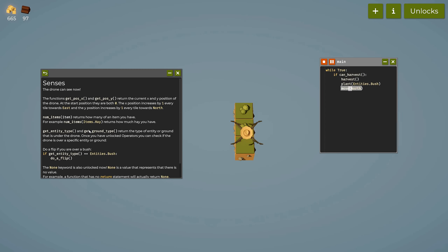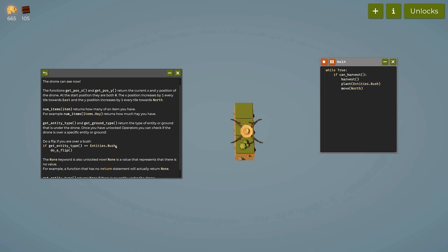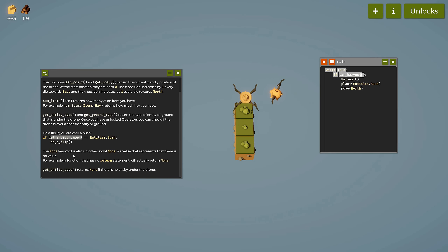We also have get_entity_type and get_ground_type, which return the type of entity or ground under the drone. Once operators are unlocked, we can check if the drone is over a specific entity or ground type — is it a bush, tree, or grass — and then do something about it.